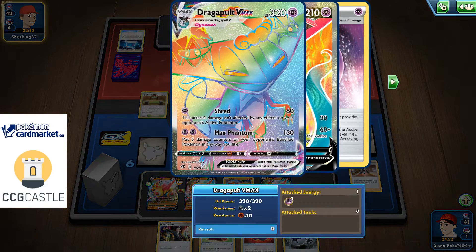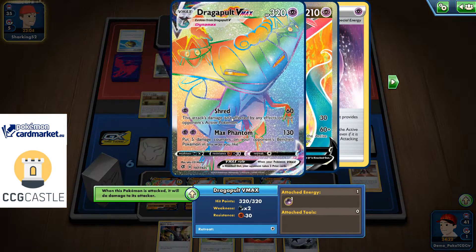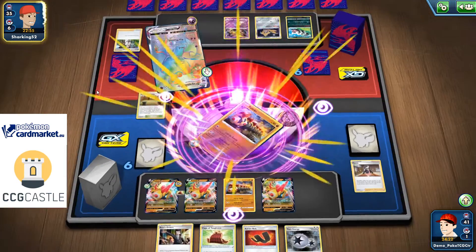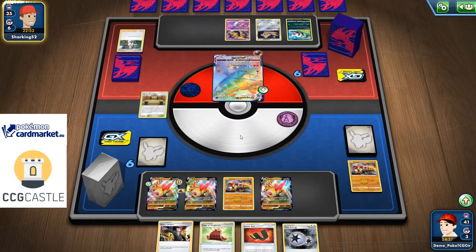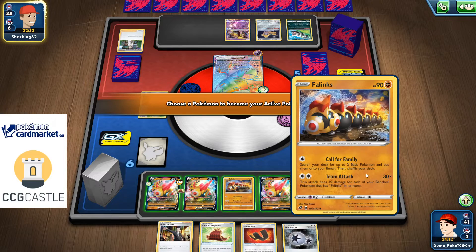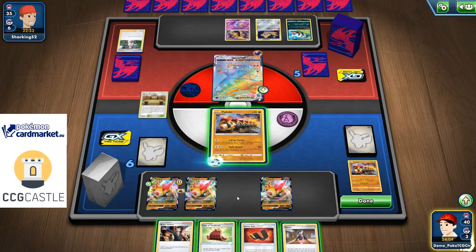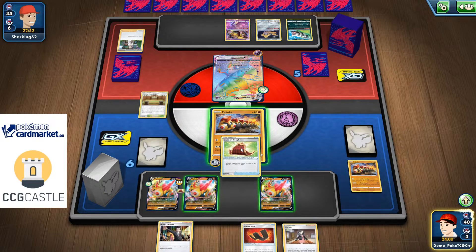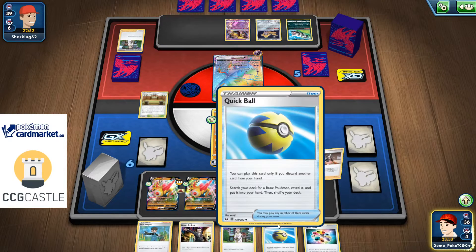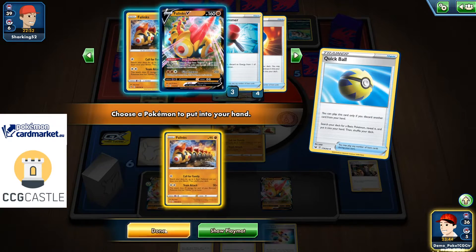Shred hits for 60, affected by weakness that's 120. With three Fallings on the bench, I was expecting minus 60 reduction. But Shred says it's not affected by effects of your opponent's active Pokemon, so the Banshee Pokemon doesn't count here — Shred goes through everything. Cape of Toughness doesn't matter too much. Quick Ball for a baby Fallings just in case.